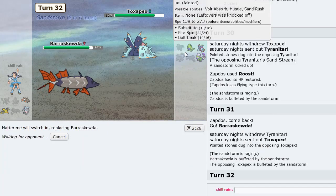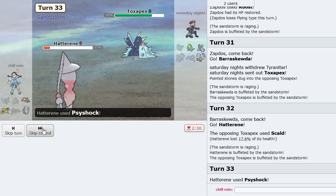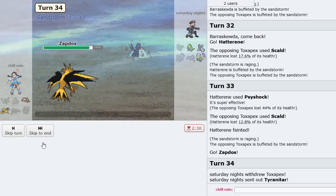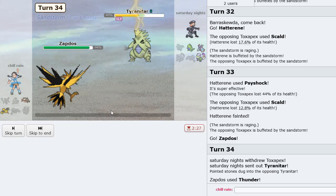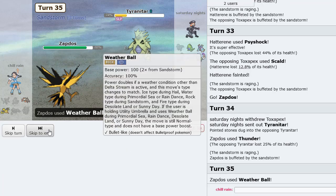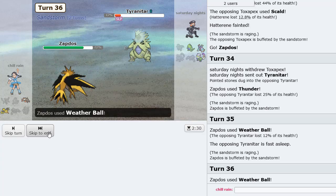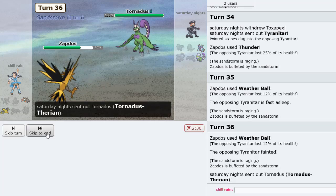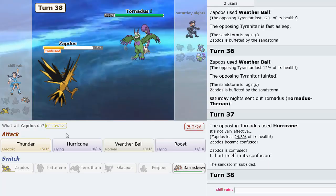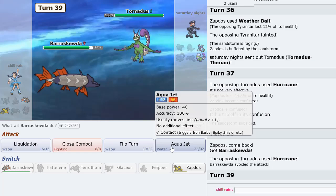If Tyranitar stays asleep, we can win this game. There's chip right there — now we go Zapdos. Thunder is the play; it should two-hit KO from this range. That works — Tyranitar is gone, so the Zapdos should do fine. I get sacked on Barraskewda — I just go right for the Aqua Jet.